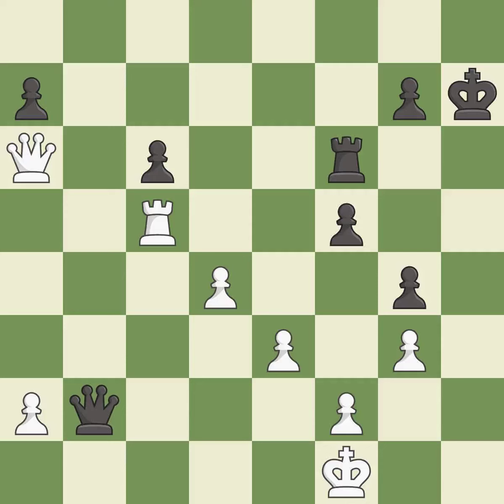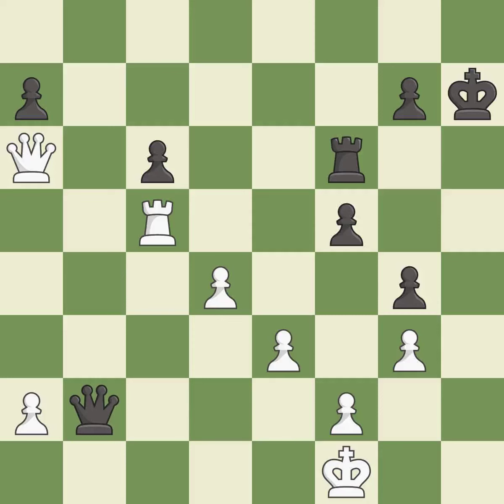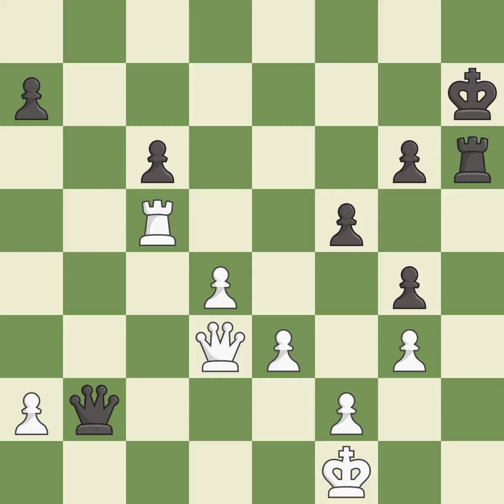This evades the check from the queen. This is the only good move — it is a great move. This is the strongest option — it is best. This steps away from the checking queen. This is the only move that works — it is a great move. That's what I would have recommended — it is best. This evades the check from the queen. This is the only good move — it is a great move. This takes an open file, a common method for activating a rook. This threatens to force eventual checkmate — it is best. This is the only move that works — it is a great move. This defends the attacked pawn. This threatens to force eventual checkmate — it is best. This defends a pawn that was under attack and had no defenders — it is best.